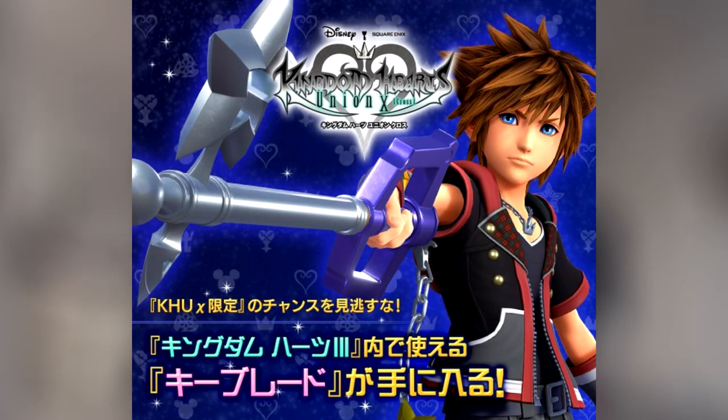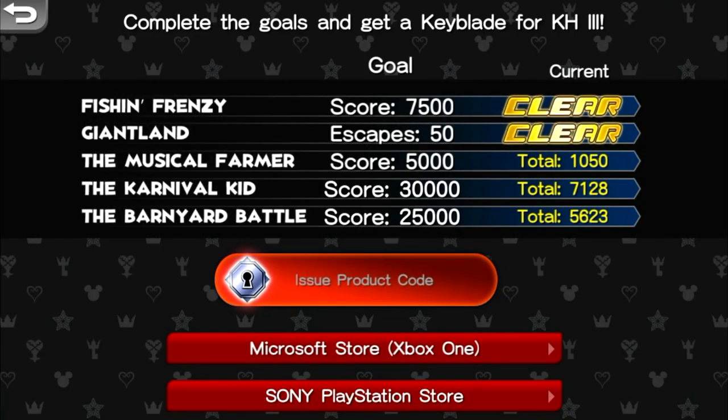You can obtain your prize within the limited time challenge section. As you can see, two of my five games have been cleared and I've reached the goal — I only have three more left. Once I beat all five, I'll be able to unlock the product code to enter on my PlayStation or Xbox. As far as I'm aware, the product codes for the Starlight aren't available just yet, so if you've already beaten them you do have to wait a little bit, but they should be coming soon.